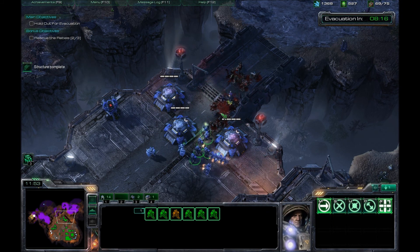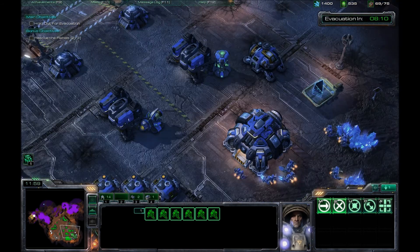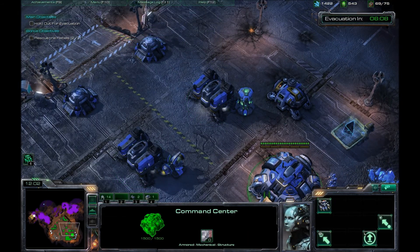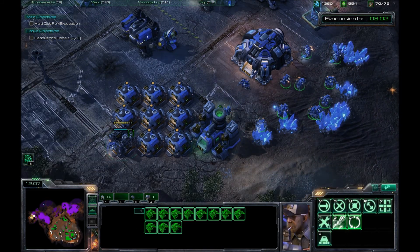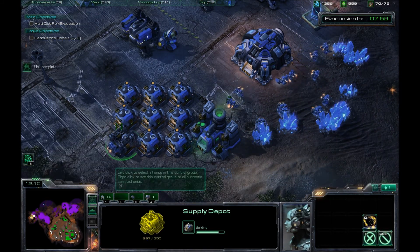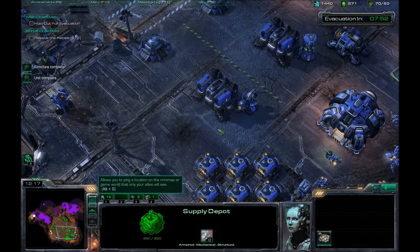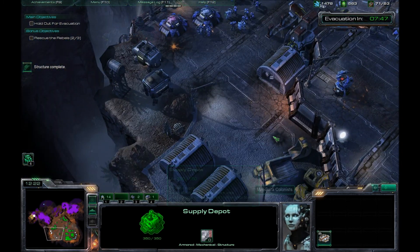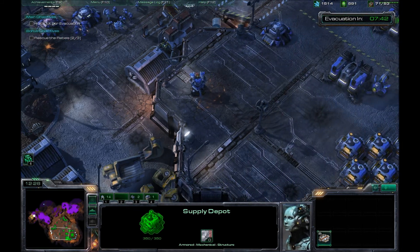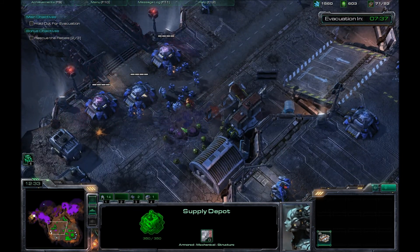Pull these guys back so they don't get sniped by the Hydralisks. Hydralisks do a lot of damage. I'm not doing too bad on minerals here. Now, later on, you're going to have enemies dropping in from sort of drop pods, and they'll leave creep tumors in this area right here. Just make sure that you go and clear out those creep tumors, because they'll block you from resources.